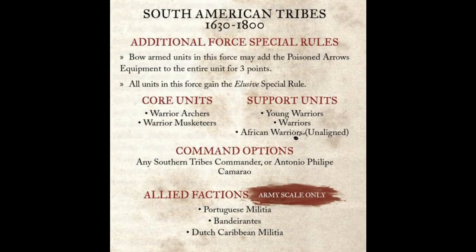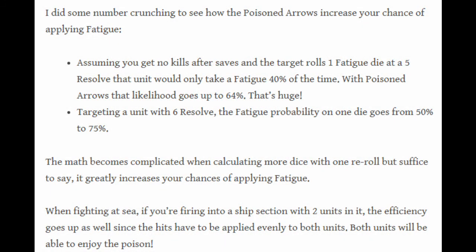Joseph did the math on this ability in his article on the South American Tribes. It's simple math: if you have a resolve check of six, you have a 50% chance of passing. If you are rolling one die, that 50% chance turns into a 25% chance of passing. If you roll a success and then a fail, you have another 50% chance of failing. If you're rolling two dice, you have a 50% chance of failing one, and then if you pass the other one, you have a 50% chance of failing that one again. It's remarkable how fast fatigue can build up.